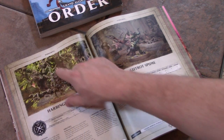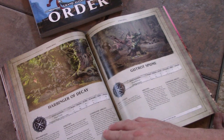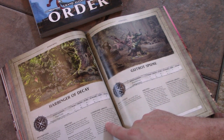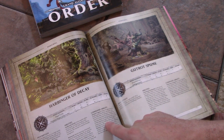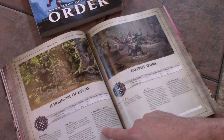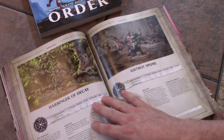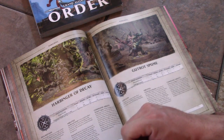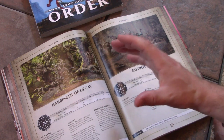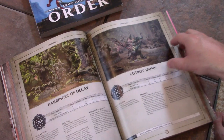The Harbinger of Decay is a guy on a mount — tons of great conversion possibilities here, I am definitely converting something for this guy. His command ability is Morbid Vigor: until your next hero phase, roll a dice each time a mortal Nurgle unit from your army suffers a wound or mortal wound within 7 inches of this model — on a 5+ the wound is ignored. He basically gives them Feel No Pain. That's extremely powerful, especially since you choose your own casualties. You'd effectively have to kill the whole unit to break that hold.